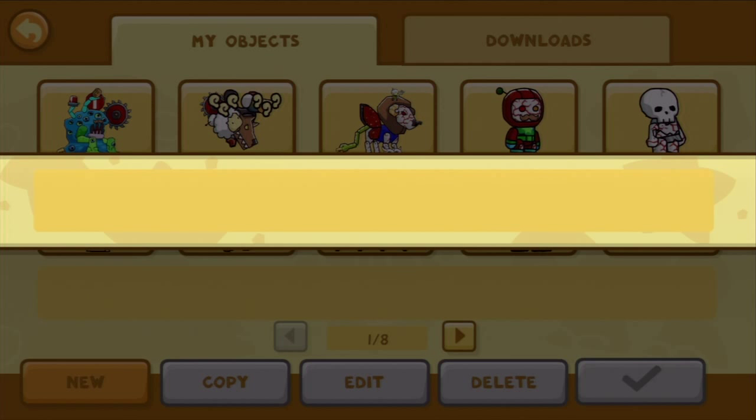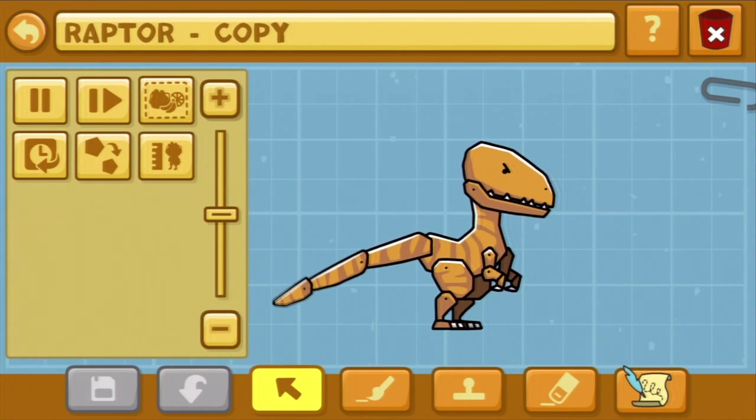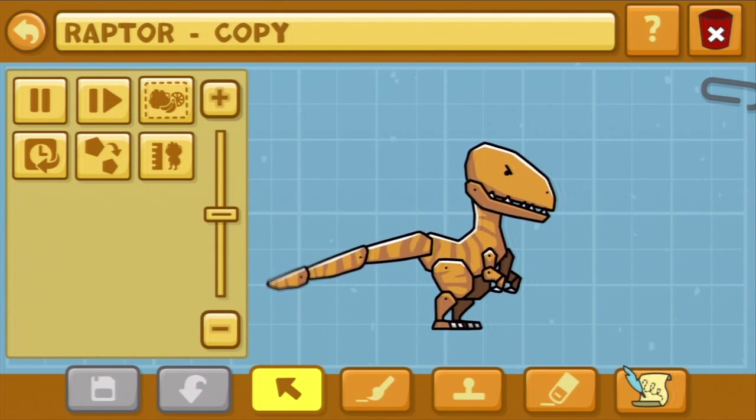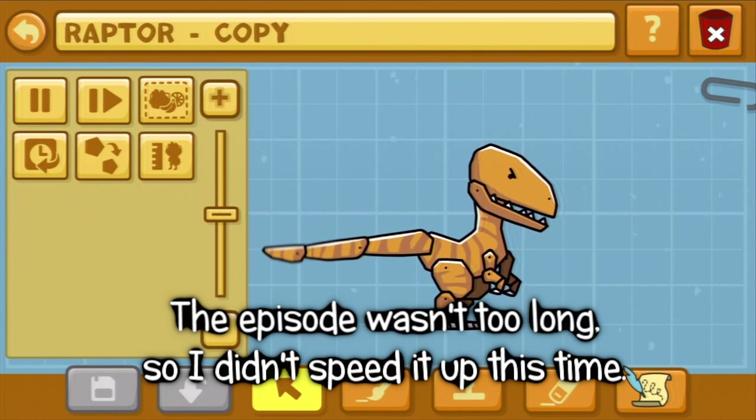They type in something — raptor — and it comes up as something a bit round, a catpore of sorts. It's a bit round for a raptor in my opinion, with a face there. So we need wings, a peg leg, and an eyepatch.